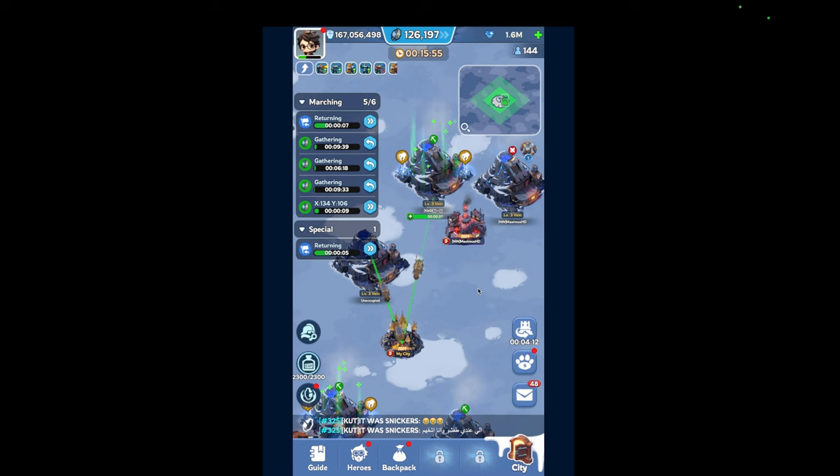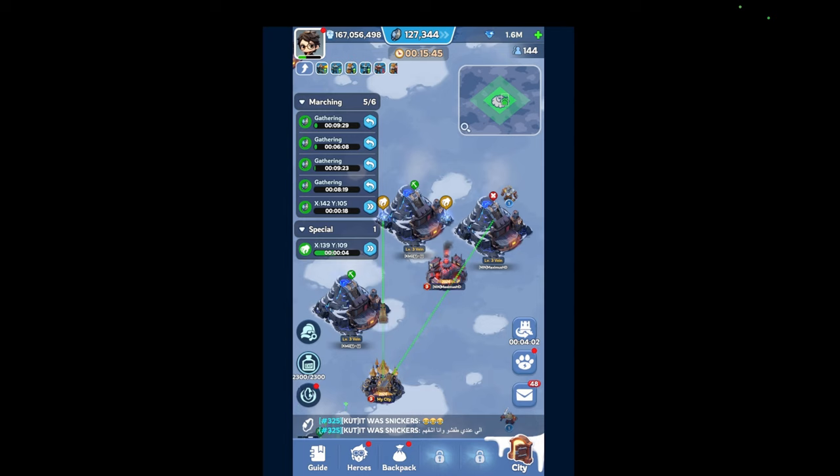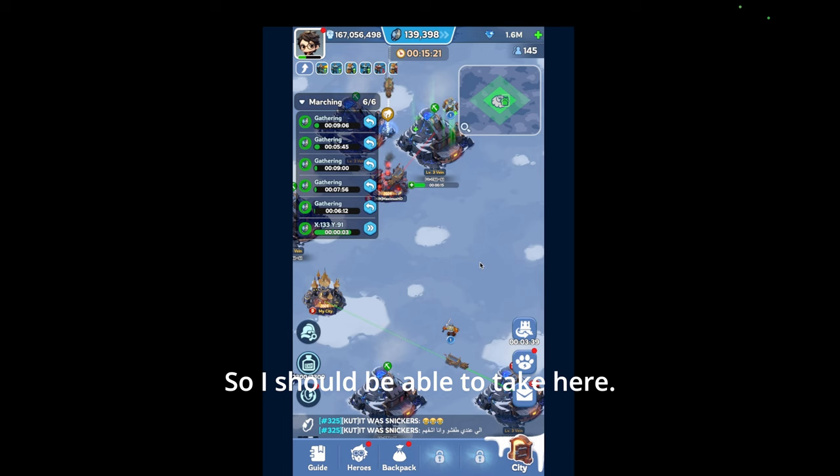Wait for it, okay — get this one, I'll come attack again. I have one, two, three, four gatherings going. I'll attack this guy too. Once I have six gatherings, I'll just activate my skill. So I should be able to take over here.